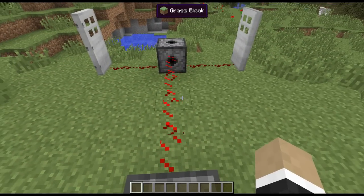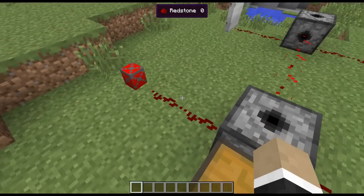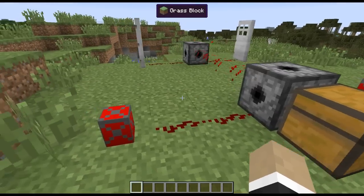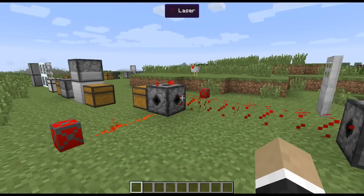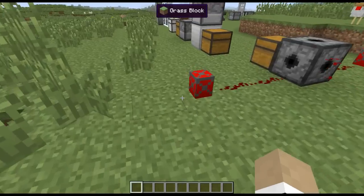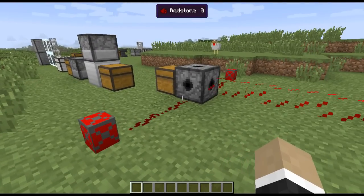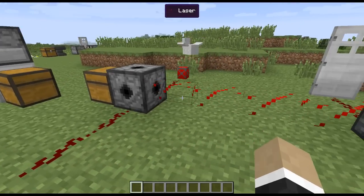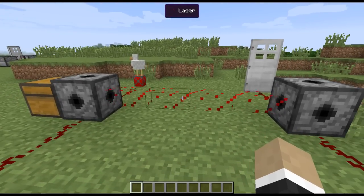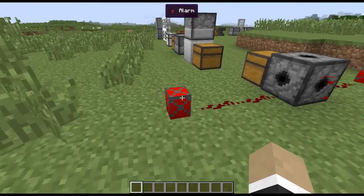You break the laser force field and it sends out a redstone signal, which in this case I have hooked up to a couple of alarms which you can hear loud and clear. The alarms emit that sound as long as they're powered by redstone — it pulses every two seconds or so. As long as there is a redstone signal going into them, they will be loud and obnoxious.